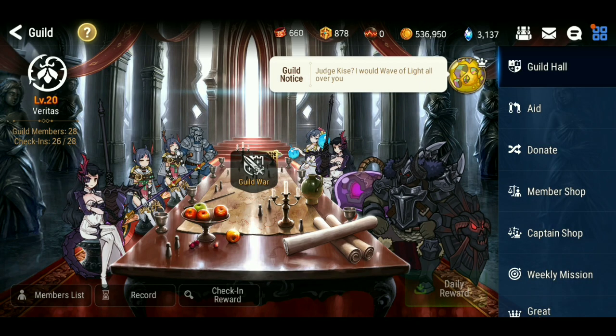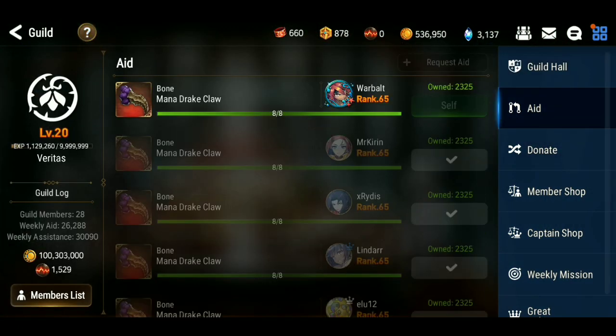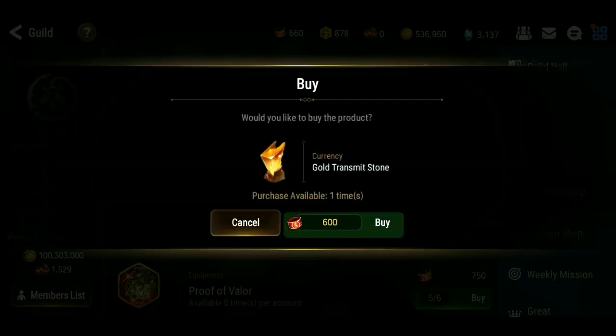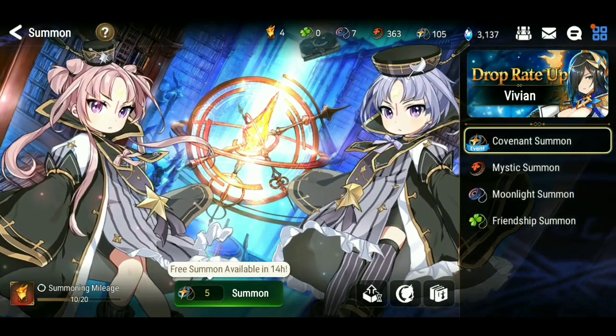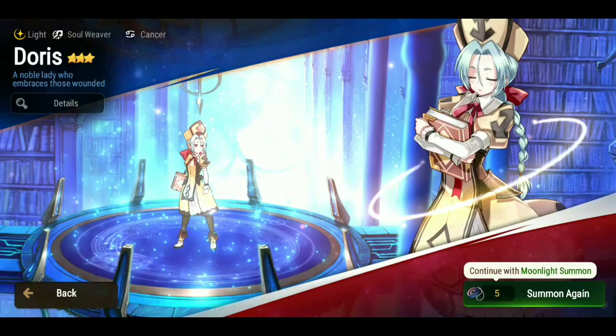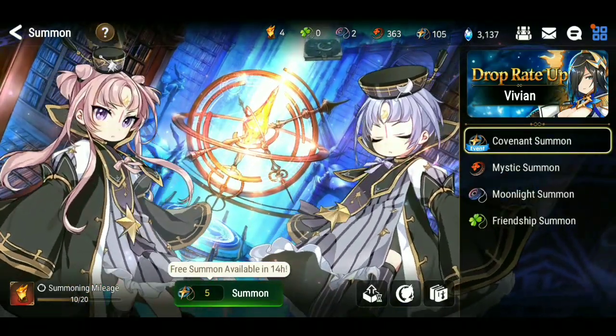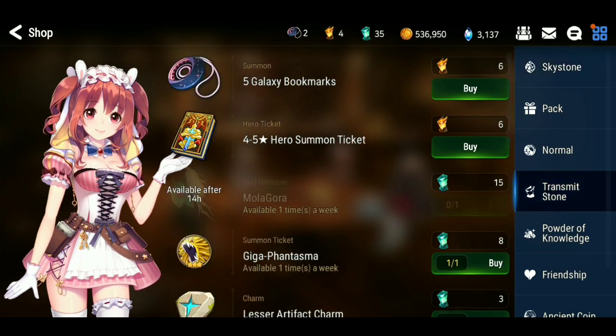I can go to the guild shop and buy the new gold transmit stone, and then I need to do 30 summons to do another ML. So let's just knock out some covenant summons and see if we can have some luck. First let's just do our first ML and see what happens — nothing. Adorus. I have to do 30 summons to get the next one. Just for the content — I don't recommend anybody to do this since we don't know what banners are coming up.